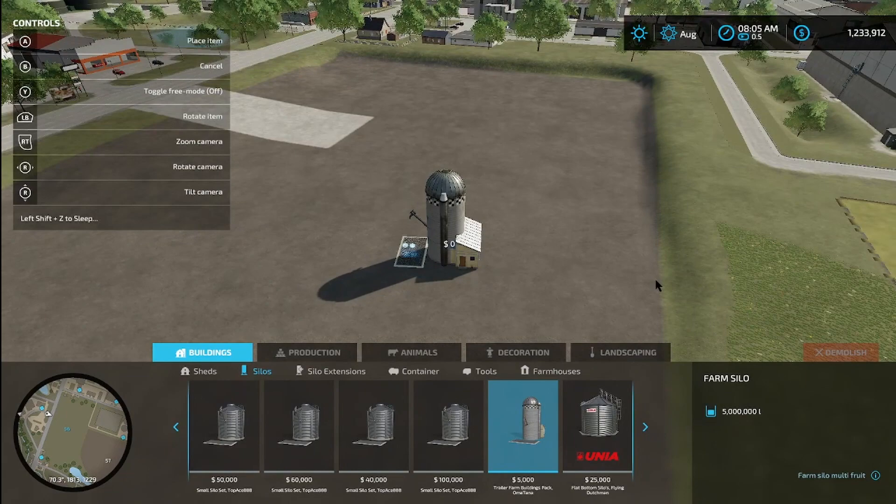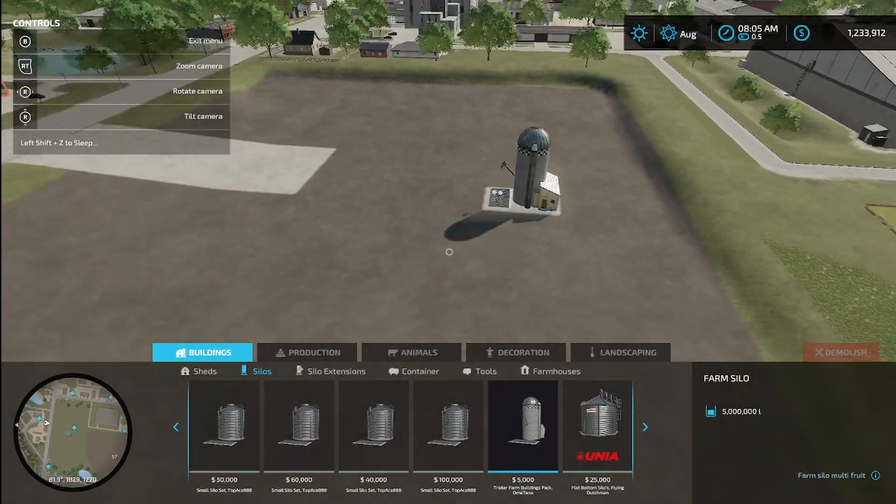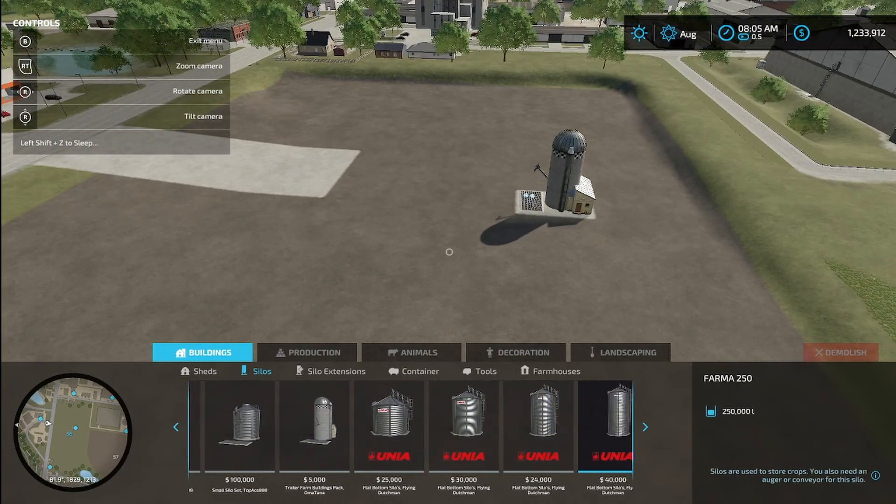So what I'm gonna use is this 5 million liter silo from Omatana and the Trailer Farm Buildings pack. I'm just gonna stick it down here somewhere. The first part of this trick, for all platforms, is to fill the silo.